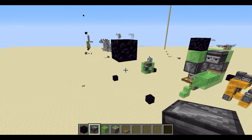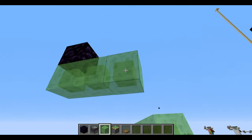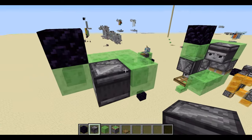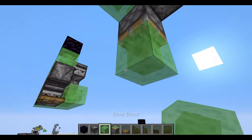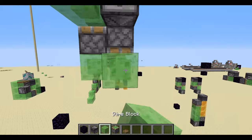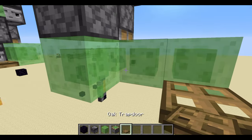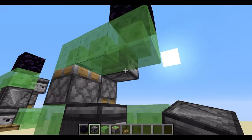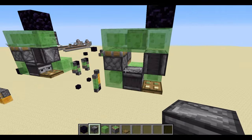Now I'm going to show you how to build this. First, you need some obsidian arranged roughly in an L shape. Place an observer down here, then a sticky piston in here, some slime down here and here, then another sticky piston. Continue with another L shape on the other side and put a trap door here — you can use any trap door you want, and it also works with redstone lamps. Add two observers here and that's it.